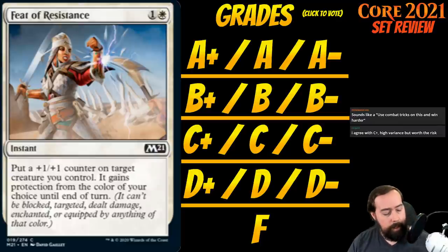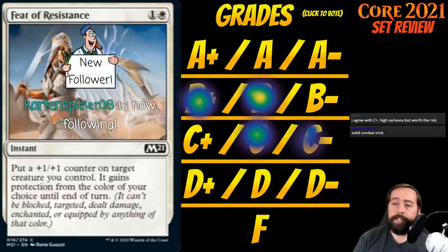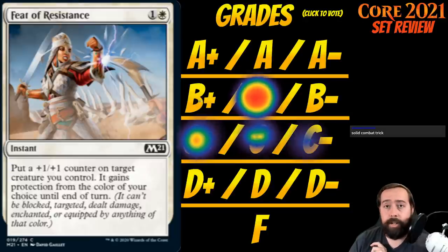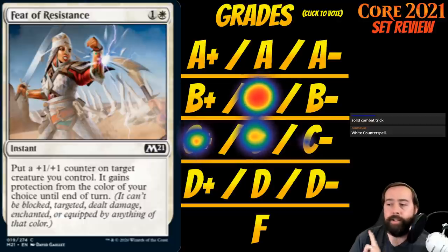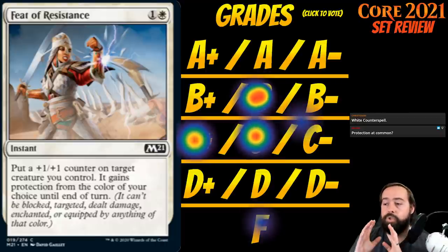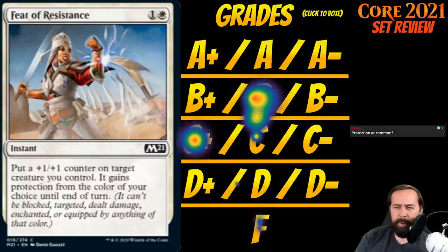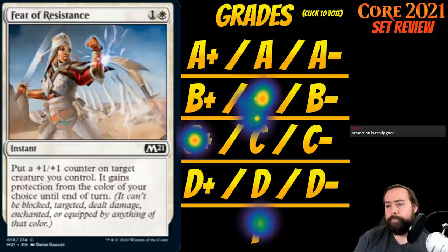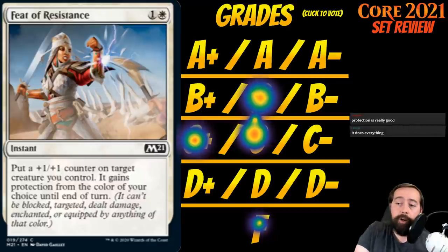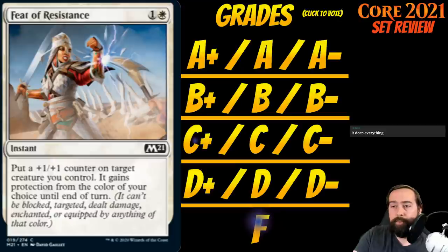Up next is Feat of Resistance. It's 1 white for an instant at common: put a +1/+1 counter on target creature you control, and it gains protection from the color of your choice until end of turn. The ways I love this card: my opponent casts removal, I play this and it gets a counter and doesn't die; I'm in combat and my creature might die, I play this and it survives; or I have a 6-6 green creature facing all black creatures and I make it unblockable. I love Feat of Resistance. It's the strongest of C-pluses — so versatile. I'll play multiple copies very happily.